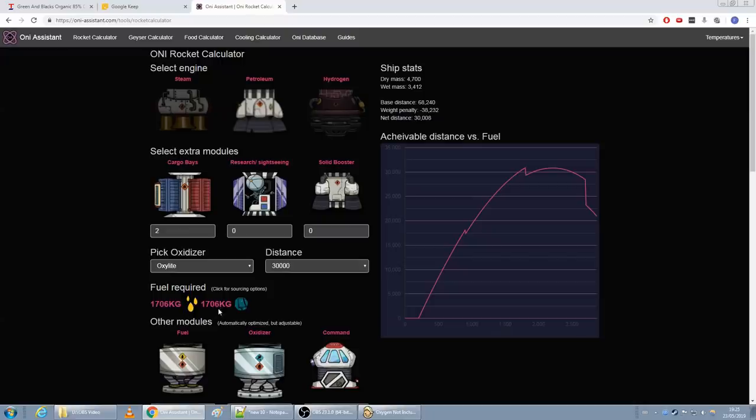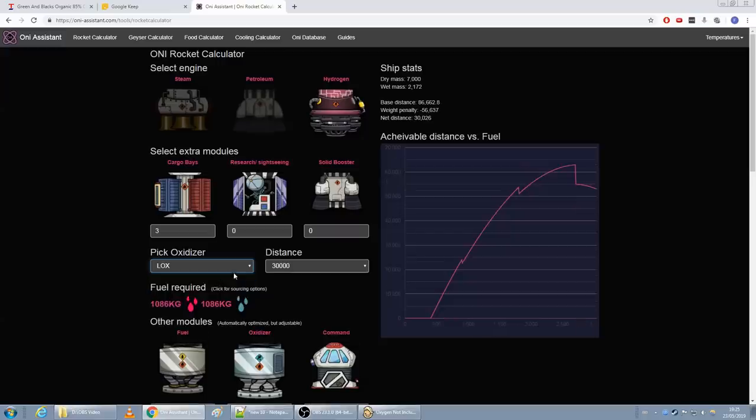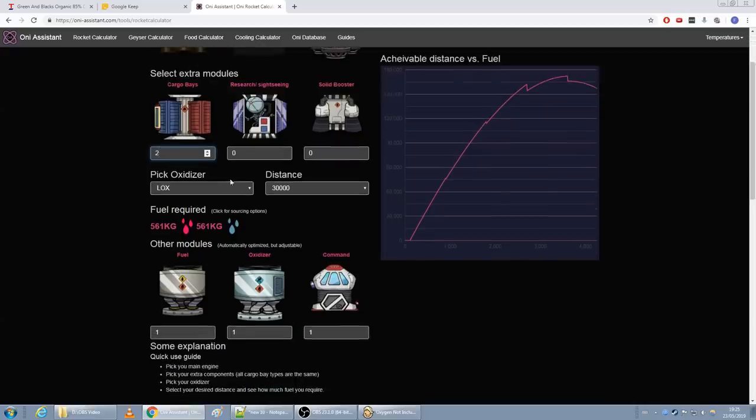If I send two cargo wagons it costs 1700 kilos of petroleum and 1700 kilos of oxalite. With a liquid oxygen and hydrogen rocket you could send three and use a thousand kilos of resources. However, if we just send two it costs a little over half. Going from two to three - we're doubling our fuel costs by 100% but we're only getting 50% more cargo.